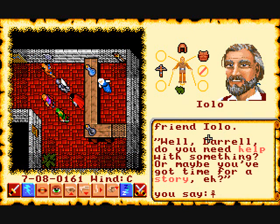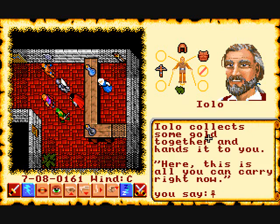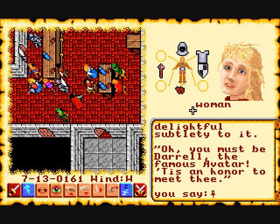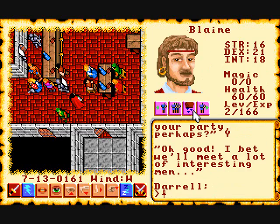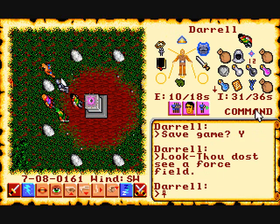Some party members, like Yolo, have special roles — he can pool all the gold for you if you type 'pool' when you talk to him. You can also ask NPCs to leave and they'll leave their supplies behind. For instance, if you find someone better you can just dump the current member.